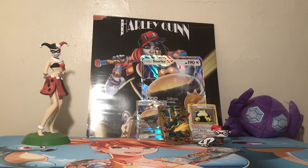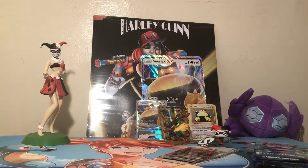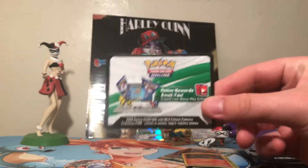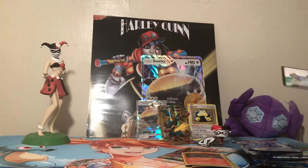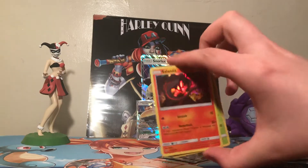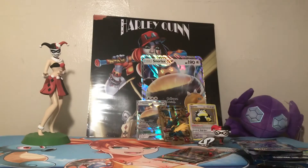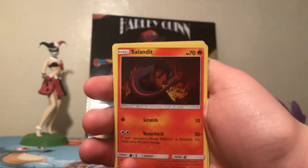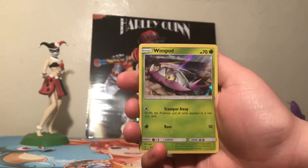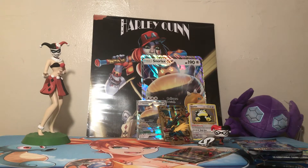That popped out easily — I'm happy about that. Cards are popping out great, which is amazing. So you get yourself a little code card right here, which I'm assuming gives you access to the four promos, so that's cool. You get the Wimpod holo, which I'll showcase better for you guys — cool looking card, very dark though — and then the Wimpod holo because they evolve.